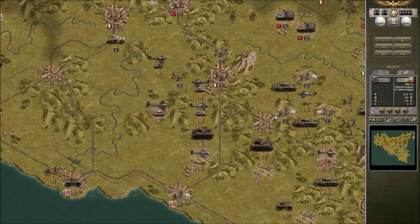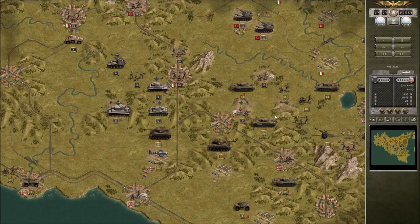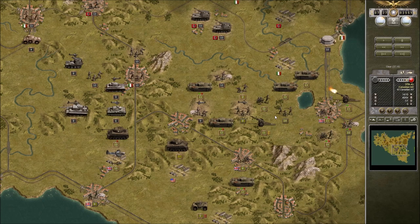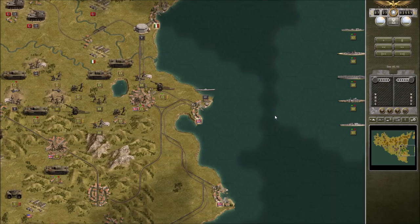Basically this is just an attrition war with the German forces. The Italian forces don't generally give too much of an issue — it's just the German forces that do. And that was true in real life for the Americans and the British Commonwealth forces as well. The German forces offered much more resistance than the Italians did. Of course the Germans were pretty fanatical too, so their defense was pretty amazing considering what they were up against.